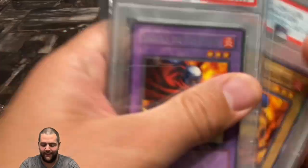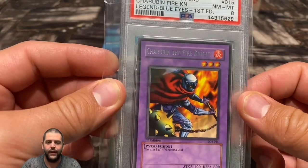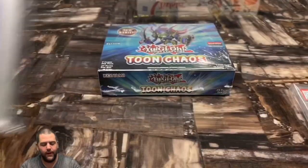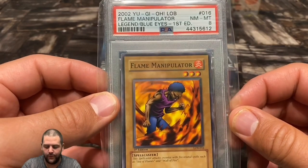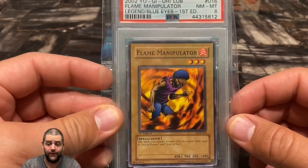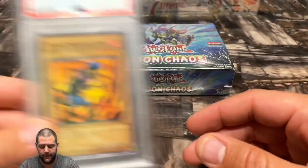Let's go over last week's giveaway, which was the Cherubin the Fire Knight PSA 8. To win, find a three-digit number hidden somewhere in the video — you gotta be really quick. The first person to comment that number wins. Next week's giveaway is going to be this Flame Manipulator Legend of Blue Eyes PSA 8 first edition. For the next three months, giveaways will be PSA 8 Legend of Blue Eyes first editions from my personal collection — just my way of giving back.